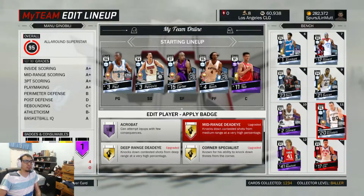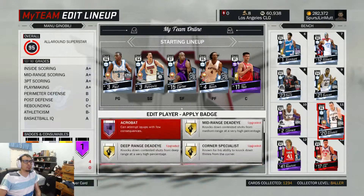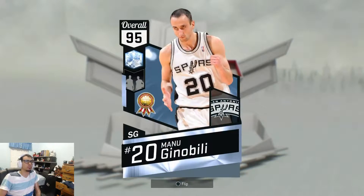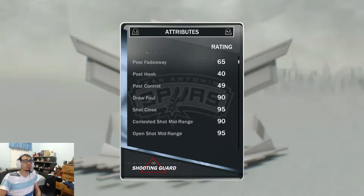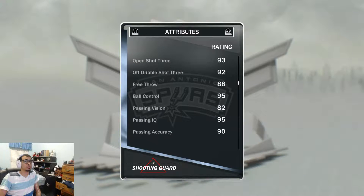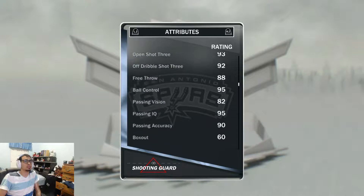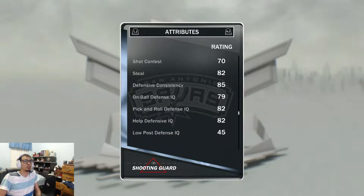Let's see what badges we can add. Already upgraded - these are already gold. Let's check his stats. Post control isn't the greatest but good driving and standing layup. Shot close is great, mid-range is on point, open threes on point, free throw is pretty nice. Good free throws. Where's his draw foul though? Rebounds not the greatest, blocks, steals, standing dunk.